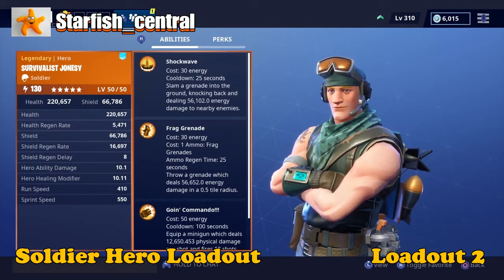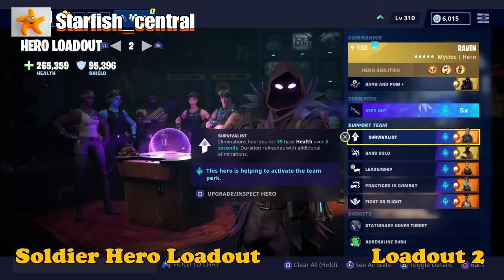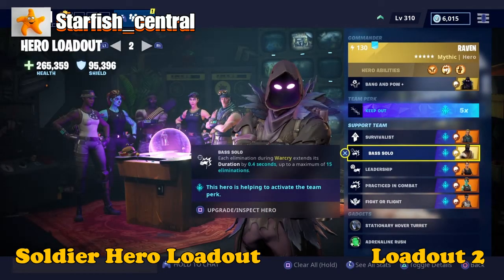For Survivalist you need Survivalist Jonesy and he is level 130. In the second support team slot I have the base solo perk: each elimination during War Cry extends its duration by 0.4 seconds, up to a maximum of 15 eliminations. So that's almost seven seconds of extra War Cry.